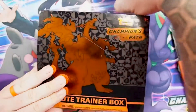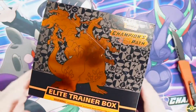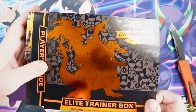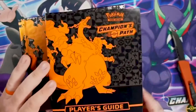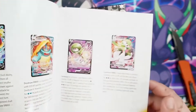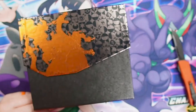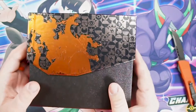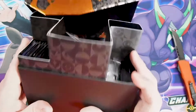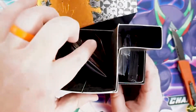I actually opened one of these ETBs off-camera just to get a feel for what's in here. There's quite a lot of value. As you open it up, you have a Player's Guide that gives you lots of good information — what cards are available, that sort of thing — and also a tutorial on how to play the card game. In the box we've got our packs, some dice, and some energy packs.